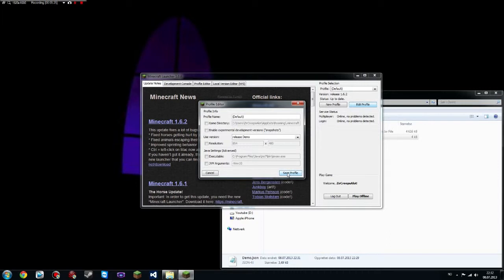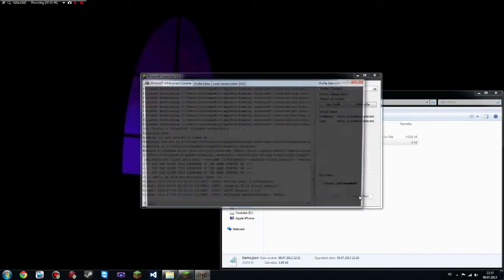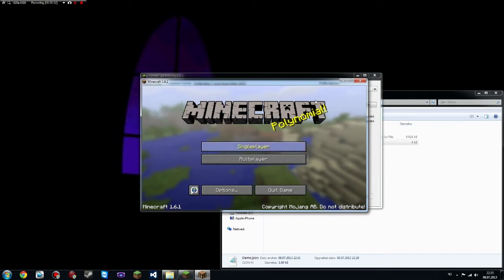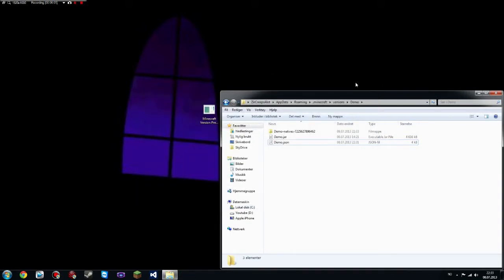The JSON file in the versions before 1.6 and after are different, so you can't use the same text in those two things. But I will just save the profile and play. And here is Minecraft 1.6.1. I could also have copy-pasted the 1.6.2 jar in here and it would have worked, because I'm using that to my advantage in this thing. So now I will show how this works.